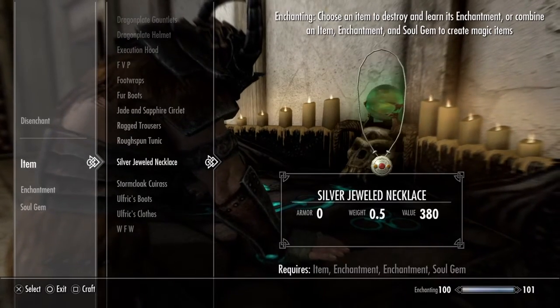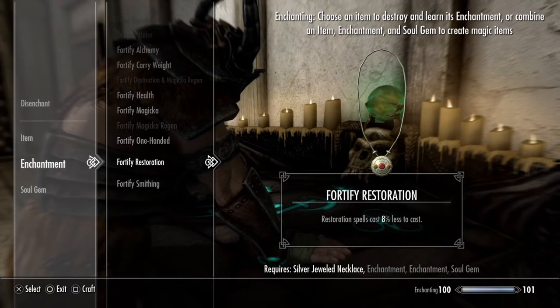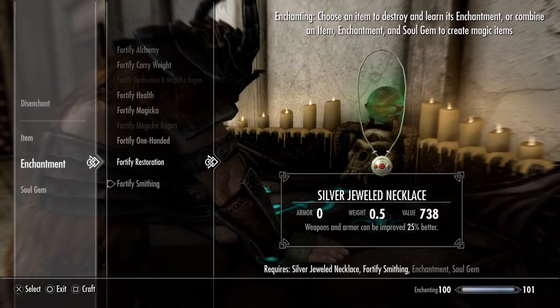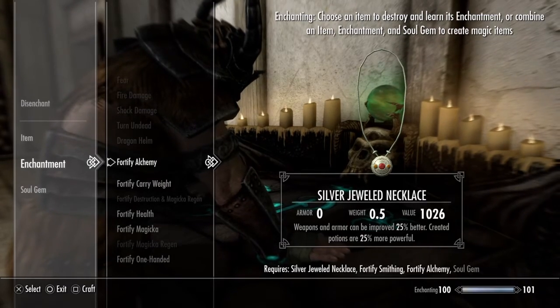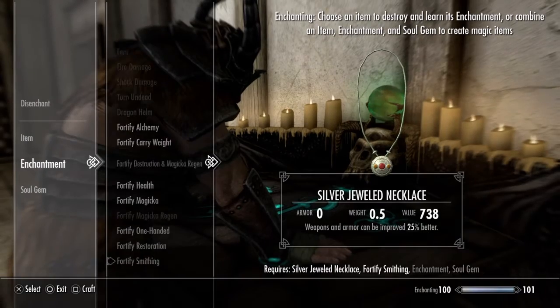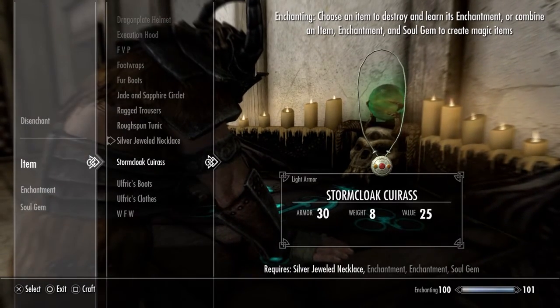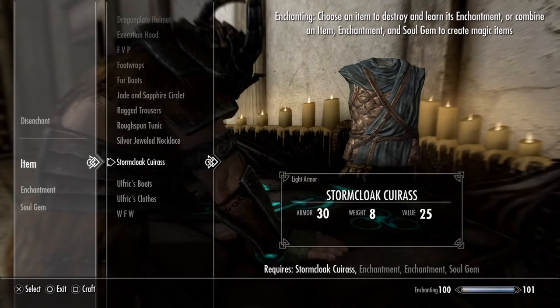And the rings and the necklaces, you might want to do — maybe alchemy. So I will just do a little thing to show you. I'll do it on, say, the Stormcloak thing.